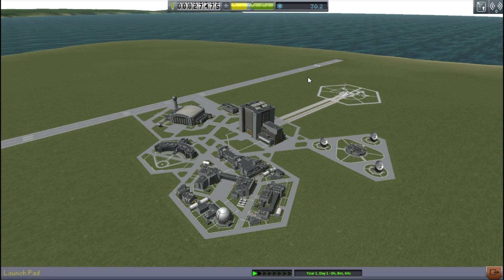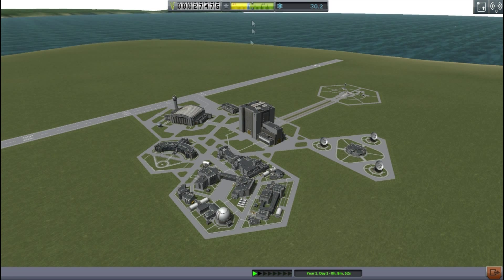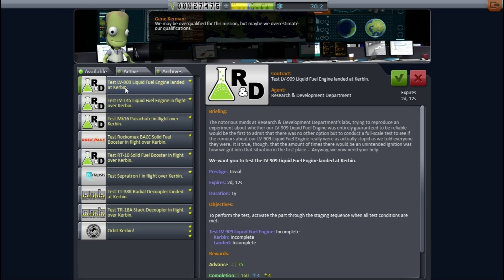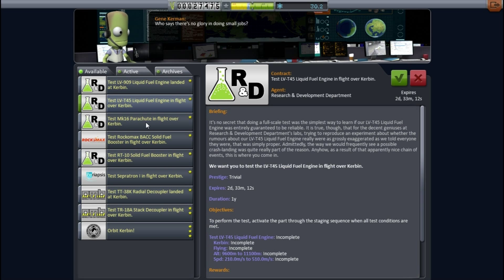I think we have enough science now - we've got 30.2. I'll be jumping into the research. Actually, I'm going to look at the contracts first. I have a bunch of new ones I've unlocked and they all seem to be about testing a part, so I thought I would give that a try. I picked up one of those. I can see there's no deadline for the one I'd already picked, so it doesn't matter that I'm not going straight for it.